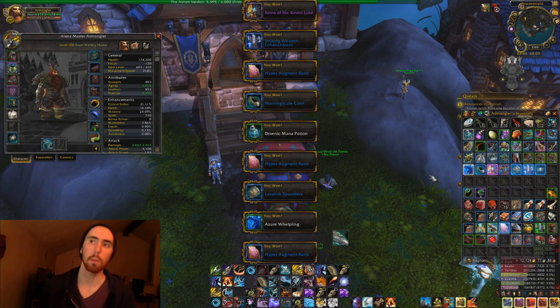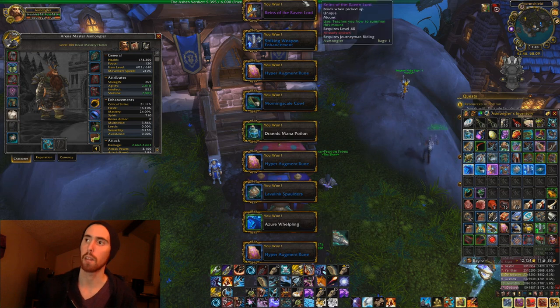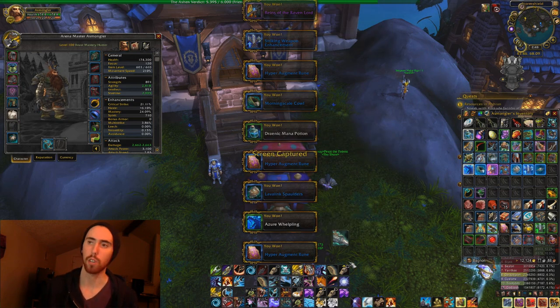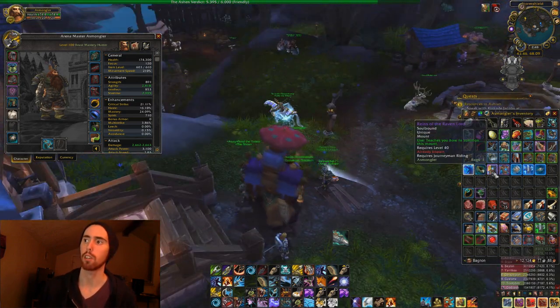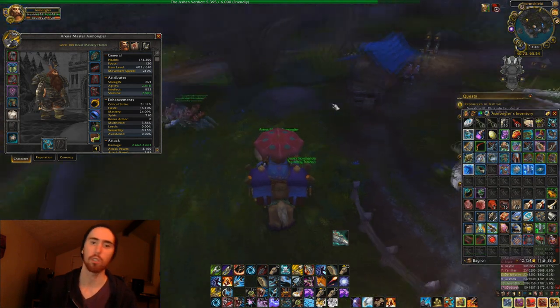Look at that — a weapon worth like 5,000 gold. Raven Lord — you can get the Raven Lord out of these bags too. You get Raven Lord, Blue Proto Drake, Rivendare's Death Charger, Green Proto Drake, and probably a couple other ones I can't even think of right now. You get all these mounts, all this different stuff, just from doing this, just out of bags.